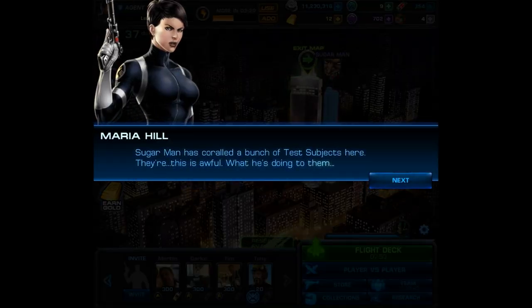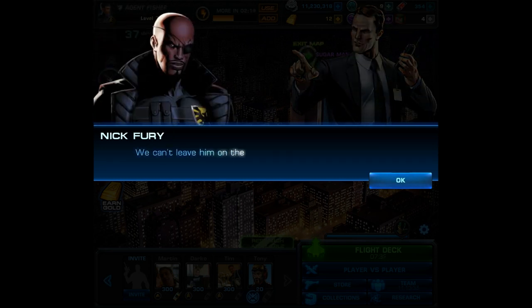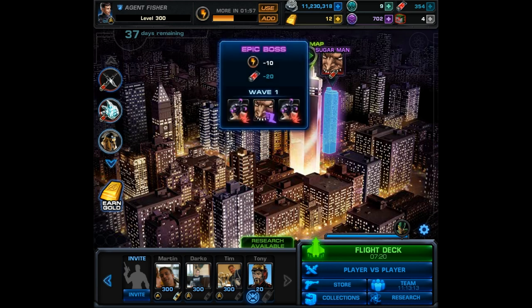This is the part of the story where they introduce the epic boss, so you can see clearly it's going to be Sugar Man. I believe the default team-up is going to be Gambit, but you are able to change it. Remember, Sugar Man is an infiltrator, so you should bring a scrapper to the battle.